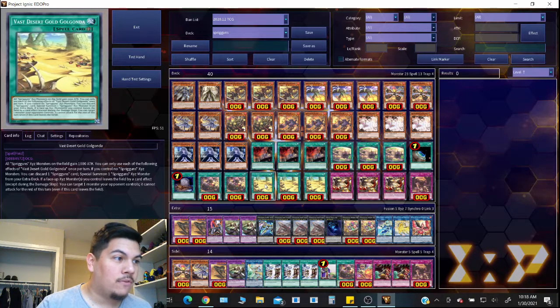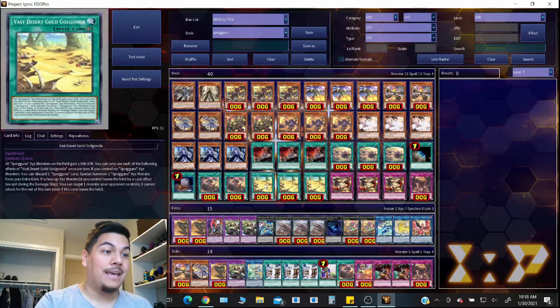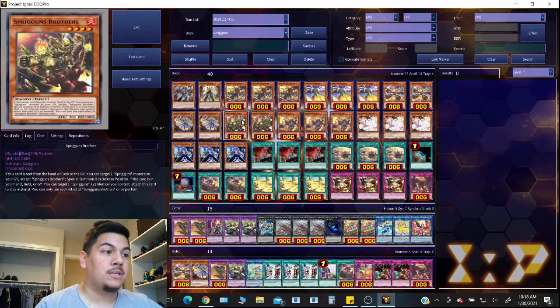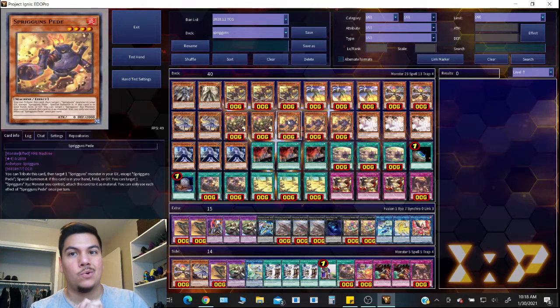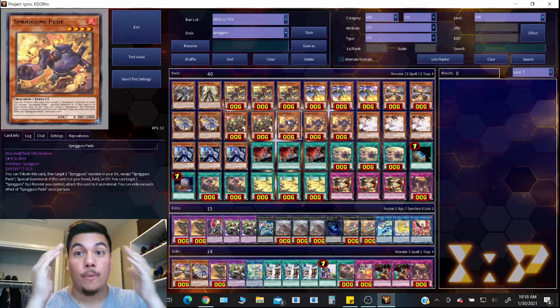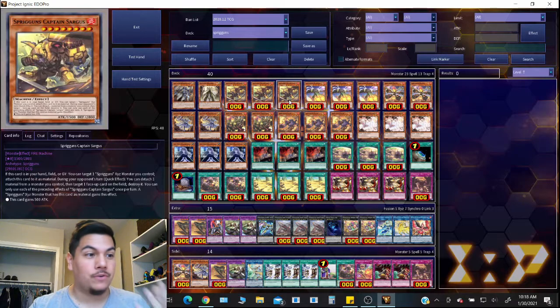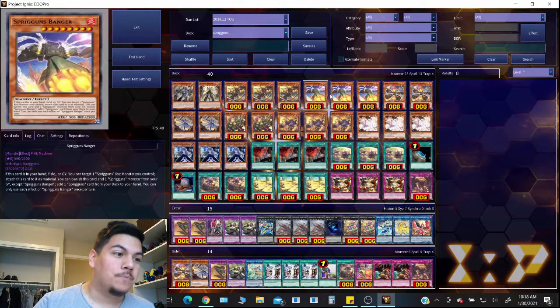What's also great is that most of these Spriggins monsters — Captain, Surrogate, Banger, Rocky — all have the same blanket effect where if they're in the hand, field, or graveyard, you can target a Spriggins Xyz monster you control and attach that card as free material. That's absolutely nuts. And the Xyz monsters banish themselves as a quick effect during your opponent's turn, which is immediate interruption.